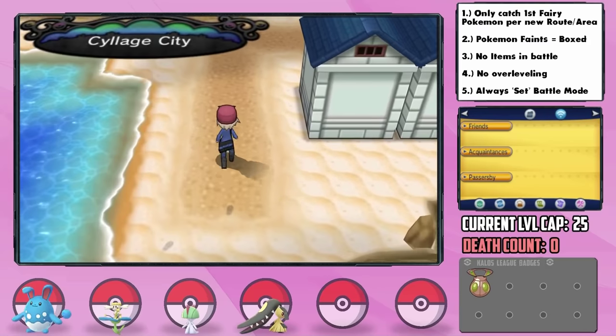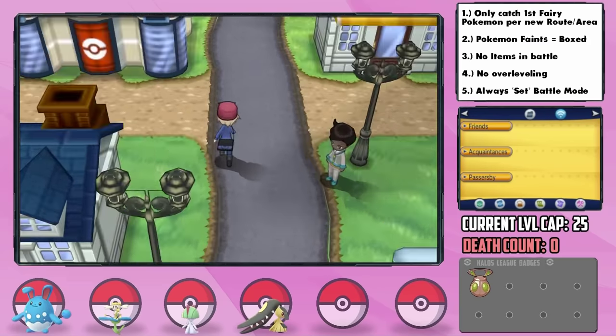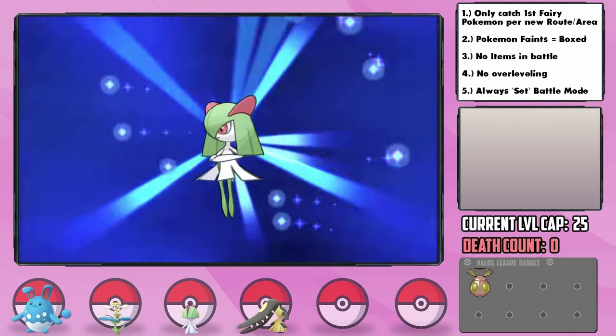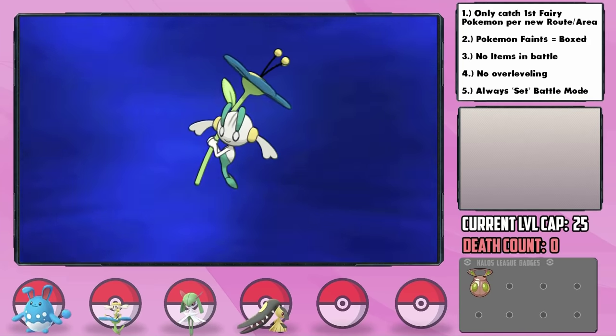A long journey brings us to Shalour City, where the next gym is, but while doing some grinding for it, we get two massive team upgrades. First, Neri ends up evolving into a Kirlia at level 20, and we also have Ciela evolve into a Floette — both giving us some extra power and bulk.